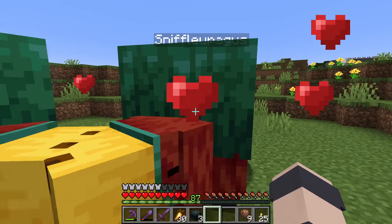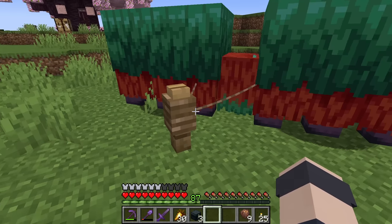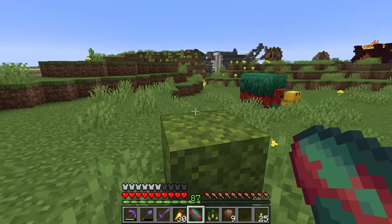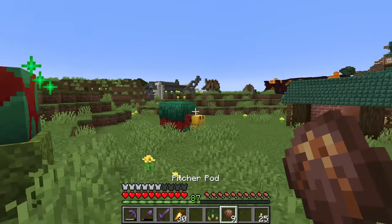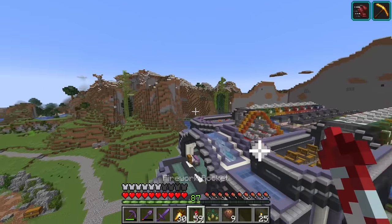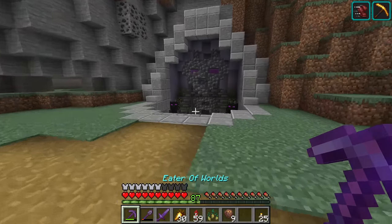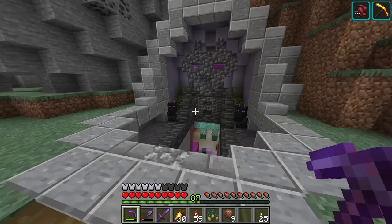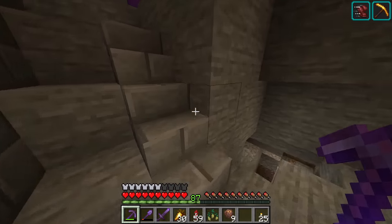I did manage to find a second sniffer egg after much searching. They don't like to breed if they're on leads. That means we can mass produce these guys. We're going to try to get a bunch of pitcher pods today from them for a build idea I have. So I have decided, let's head over here to resurrect the dragon build. This has gone abandoned for a long time.